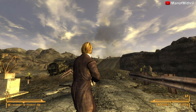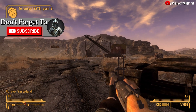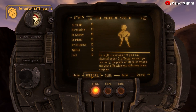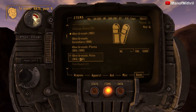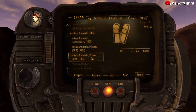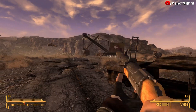Now let's go use this weapon on some bad guys. I'm here at Quarry Junction. I do have Demi-God Mode on — basically I'm invincible, but I still use ammo and have to reload. All my skills are at 100, all my SPECIAL stats are at 10. This weapon does have a couple different types of ammo, and we'll be testing all of them on the Legendary Death Claw, except for Pulse Grenades because they're ineffective against living things.